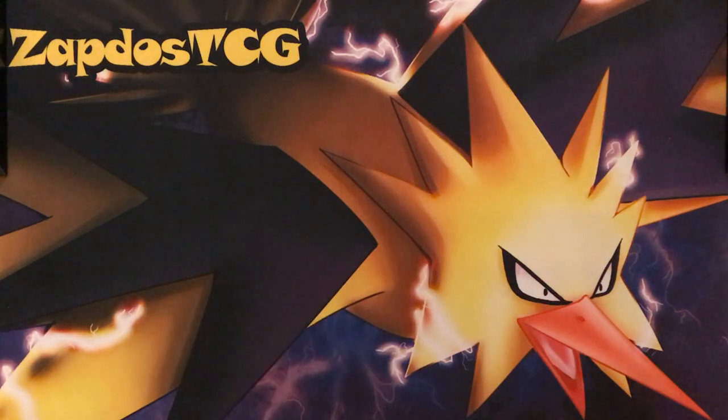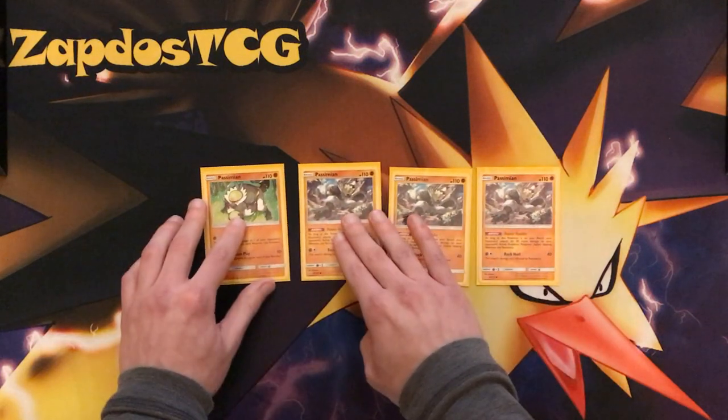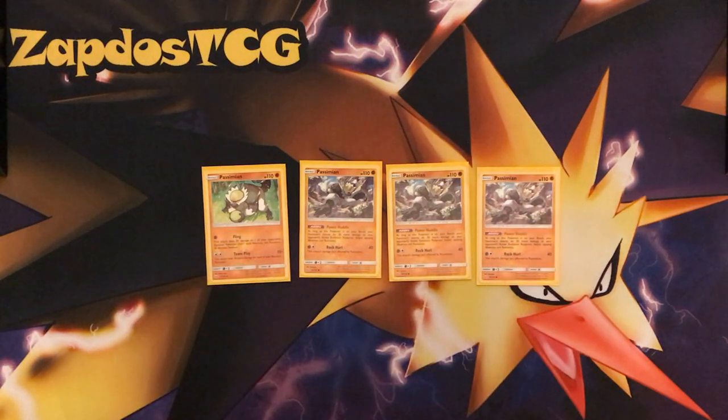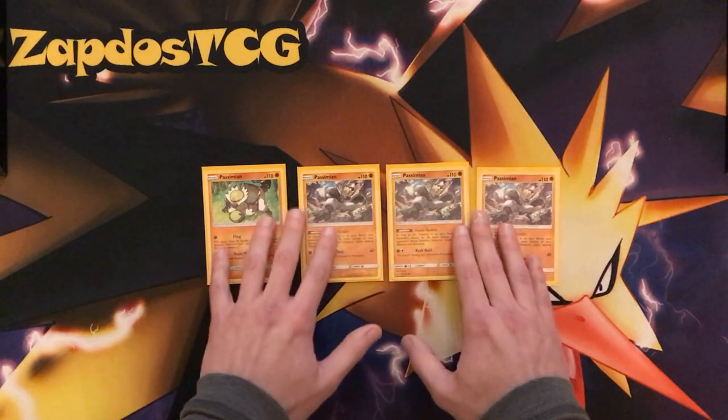We're gonna talk about the Pokemon in this particular deck and I'm gonna give you a skeleton list. The thing you will need is Passimian — three of the Ultra Prism Passimian and one of the Sun and Moon base Passimian. You could also go 2-2 but then your damage output is decreased by a huge amount, so I would suggest running this and running things like Gladion.